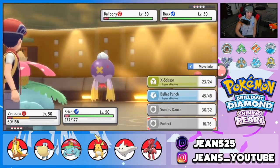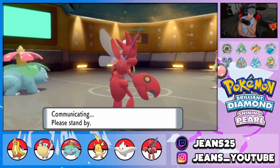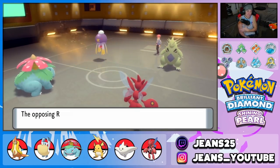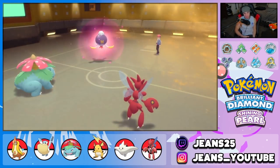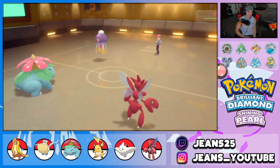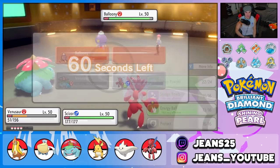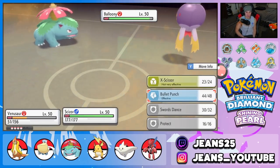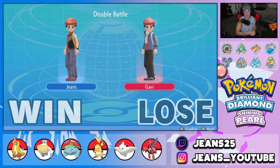With Scizor at plus three, I fire off a Bullet Punch on Tyranitar — and it's not a Sash, so it goes down. We've turned this into a 4v1 against Balloony. Even though it's still set up with Stockpile and Minimize, I try a Sludge Bomb for poison — he surrenders. We use Floatzel and Venusaur as final cleanup. Great win — the Venusaur and Scizor combo absolutely dominated late game.